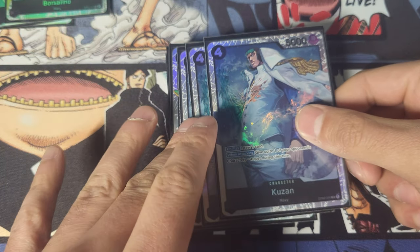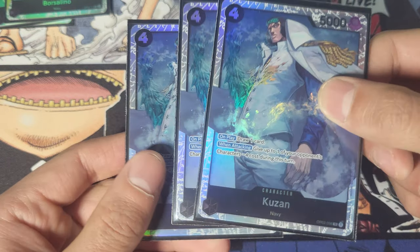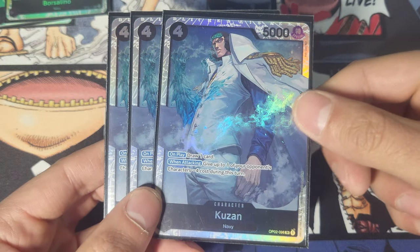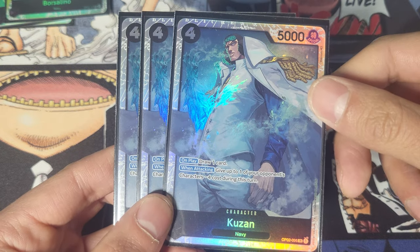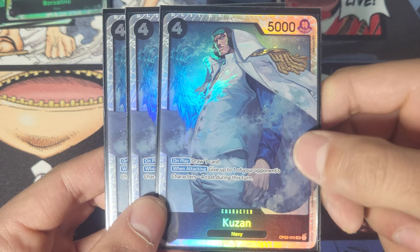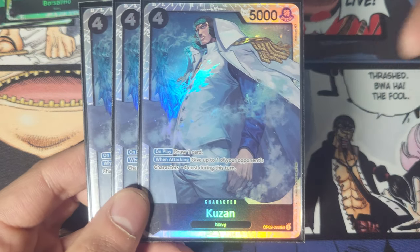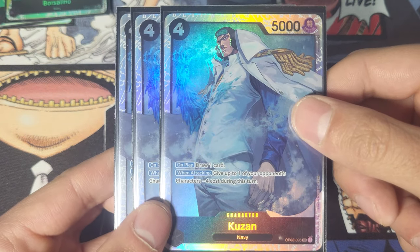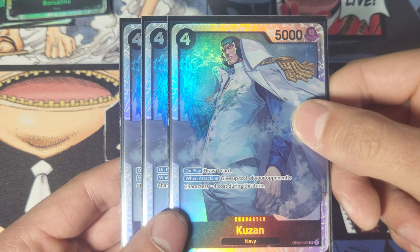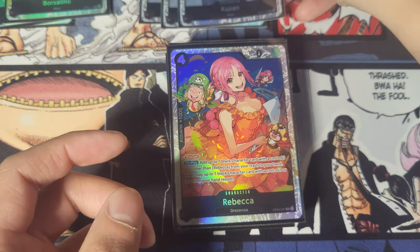Next we have Kuzan. Kuzan and Borzolino — people like to play around with their numbers, sometimes running two of him and four Borzolino, or two Borzolino and three Kuzan. Kuzan on play draws you one card, and he also gives one of your opponent's characters minus four cost for a turn, which is massive for this deck. You always want to try to keep Kuzan alive, because your opponent can play a Big Mom or Whitebeard and just giving minus four cost on one attack is huge.